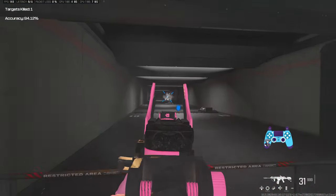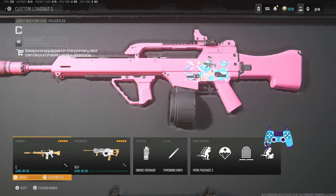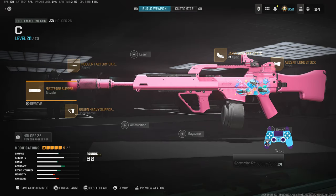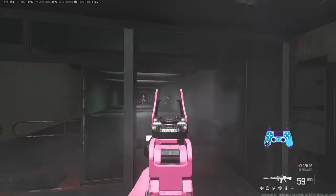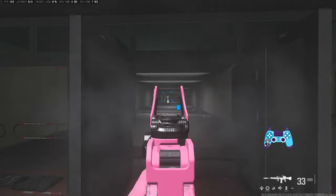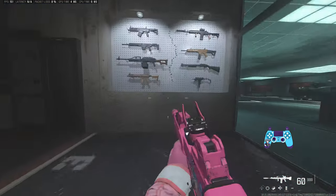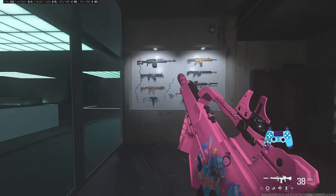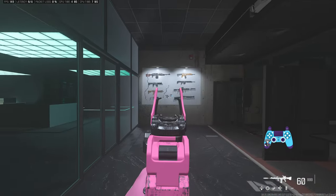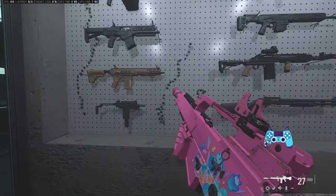Finally for the range meta, and this is definitely the most go-to for big map — it's the Holger 26. Here's the build I primarily use. It has 938 bullet velocity, probably one of the best bullet velocities at the moment. It also has very manageable recoil — the Holger 26 recoil is pretty much straight up to the right with a little bit of wiggle, which means you just pull down and to the left to control the recoil pattern and make everything go where you want.